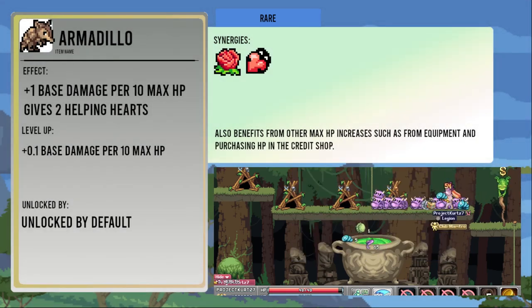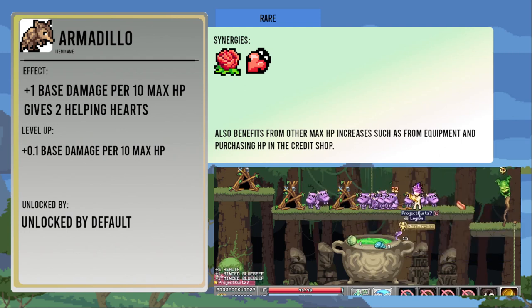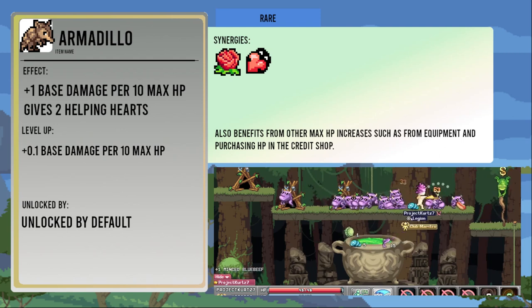Armadillo gives you one base damage per 10 max HP and also gives you two Helping Hearts. This bonus increases by 0.1 per level. Anything that increases your max HP will increase the bonus from this.